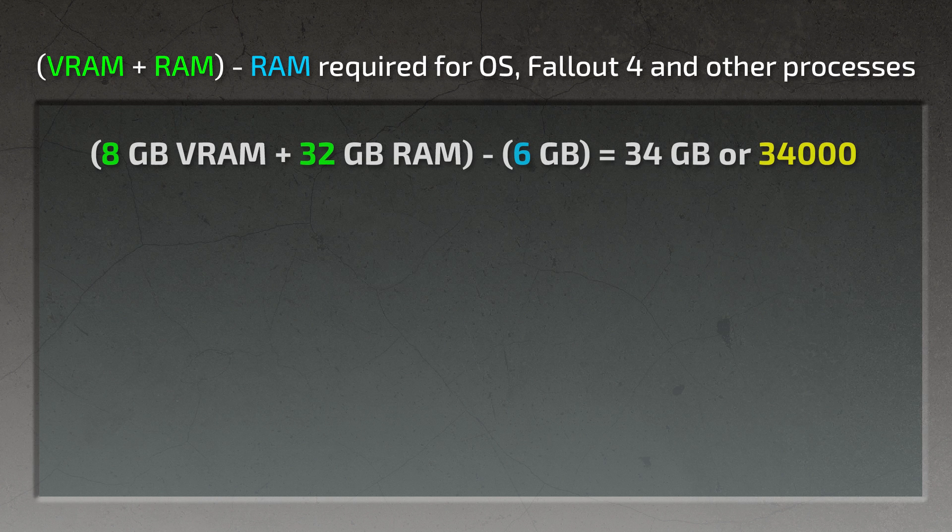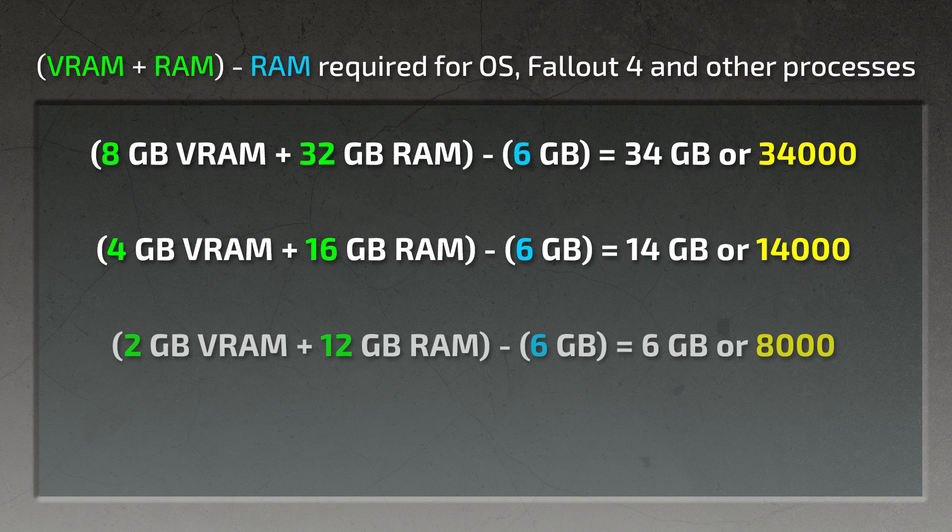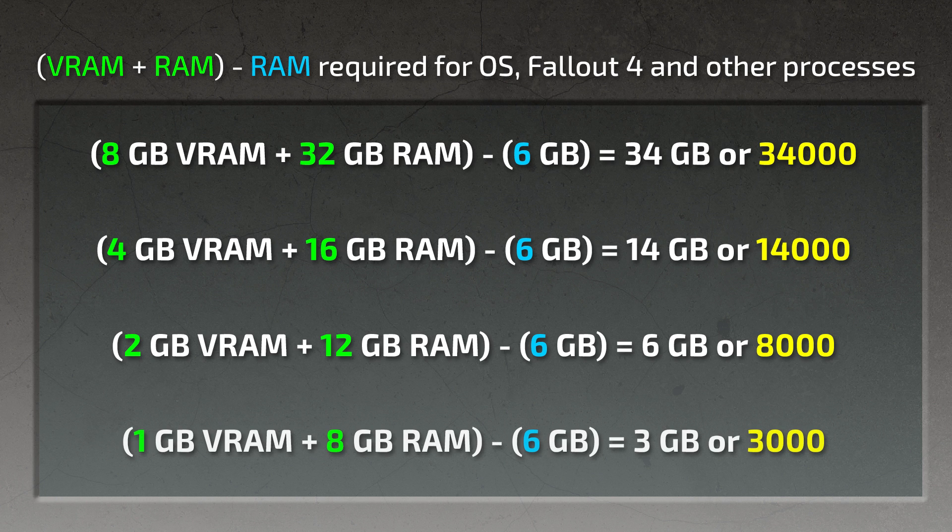Starting off with gamers with very nice hardware — assuming 8GB of VRAM and 32GB of RAM — all we have to do is subtract 6GB, giving us a total of 34,000 as the value to use for video memory size in the ENB Local INI for the ENBoost feature. For users with 4GB of VRAM and 16GB of RAM, again we subtract 6, leaving us 14,000. Looking at a more mid-range setup with 2GB of VRAM and 12GB of RAM, we subtract 6GB, leaving us with 8,000. And down on the lower end, with 1GB of VRAM and 8GB of RAM, again we subtract 6, leaving a value of 3,000.